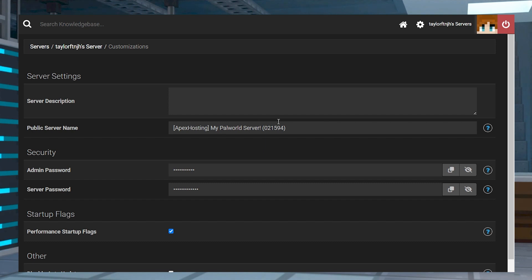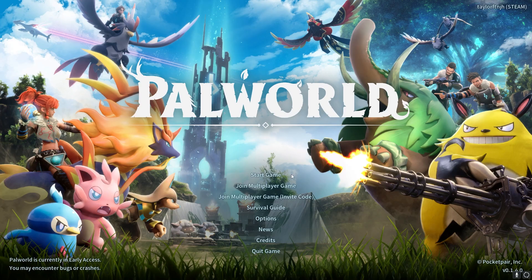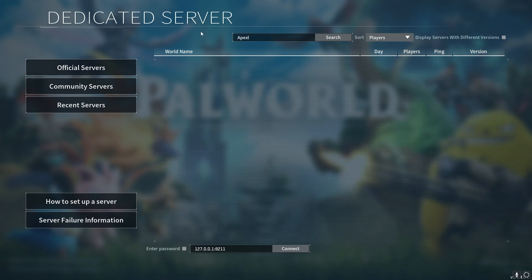To do this, first you'll want to change your server name in the Customizations menu to the name that you want. Restart the server and then follow these steps: launch Palworld and click Join Multiplayer Game in the main menu, and after that, select the Community Servers option to the left. Type in your server name in the text box, then click Search and your server will appear in the list.